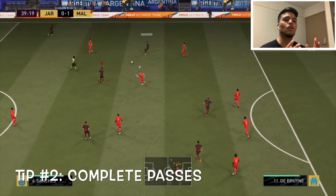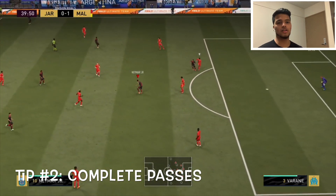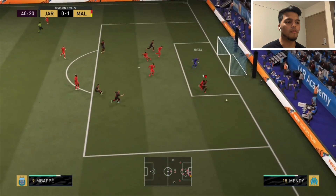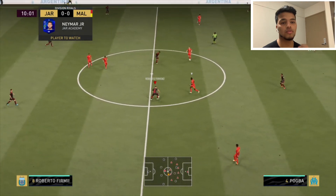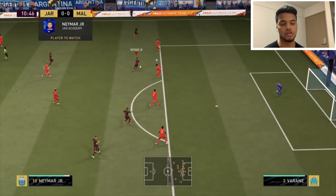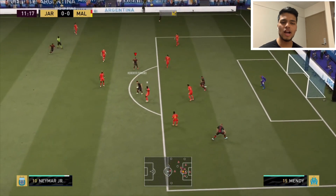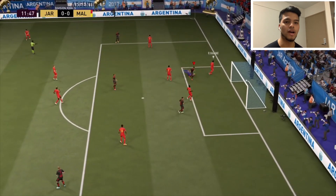When you complete your passes, you frustrate your opponent and drag out their center mids or center backs so you can chip one in behind. It's really important to stay patient with the ball, keep possession, and not take those 50-50 passes. Obviously, if you're down by one or two you might have to force the issue a bit, but if not — relax, keep the ball, carve out a shot, and complete your passes.